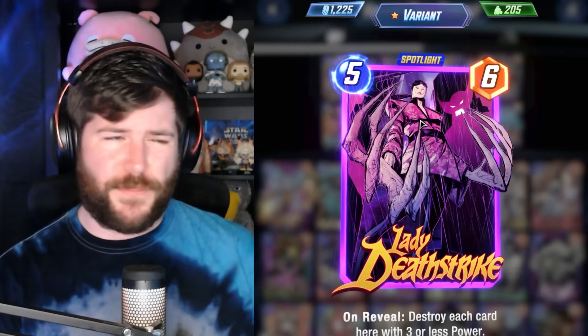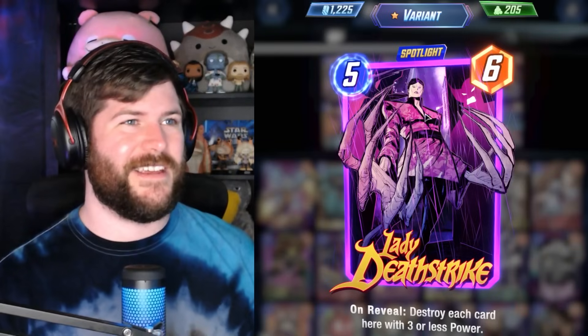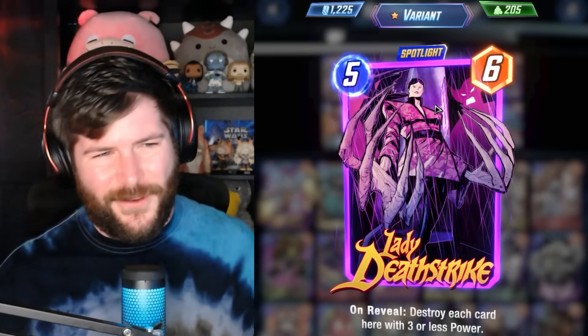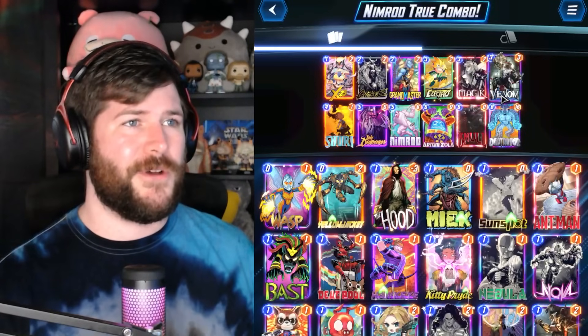Sometimes something gets Shang-Chi'd and you can Gnoll Arnim Zola as a different finisher. Lady Deathstrike is in here — this is probably the flex spot. I was trying Gwenpool for a little bit, but I don't know if Gwenpool really pushes on this aspect of Nimrod where you're really trying to go all in on the combos.